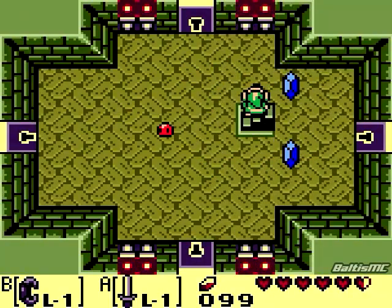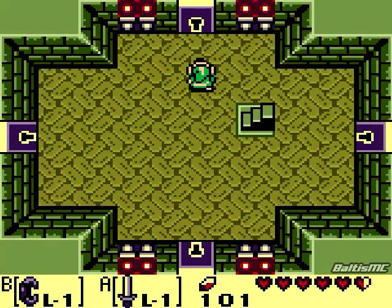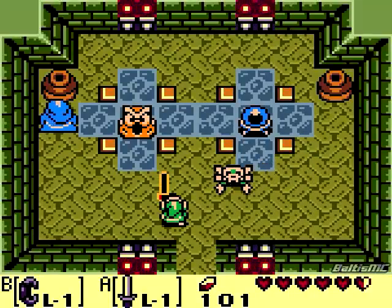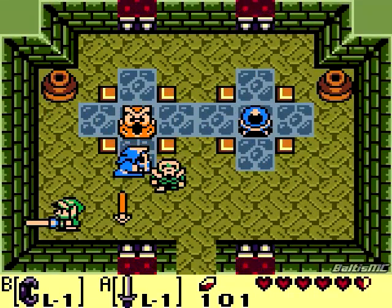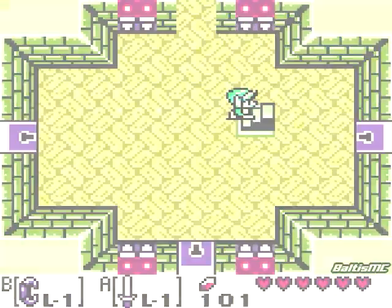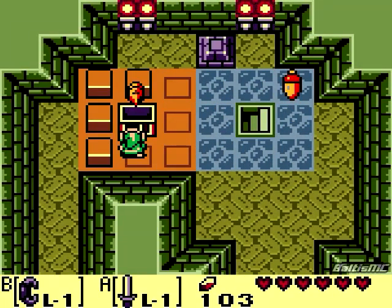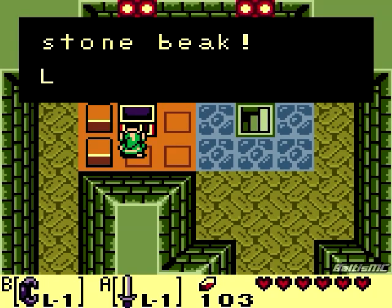Let's go ahead and head down this staircase now. The instant we get down here, go ahead and charge up a spin so you can take care of those slimes that spawn around you. Now the way we want to tackle this area is we want to start at the top here and then work our way counterclockwise around the room. Got two Skelebros in here to take care of. We got ourselves a key for doing so. Now we want to hit that orb and then head back up this staircase. For doing that, check it out - we got ourselves the stone beak of the dungeon.